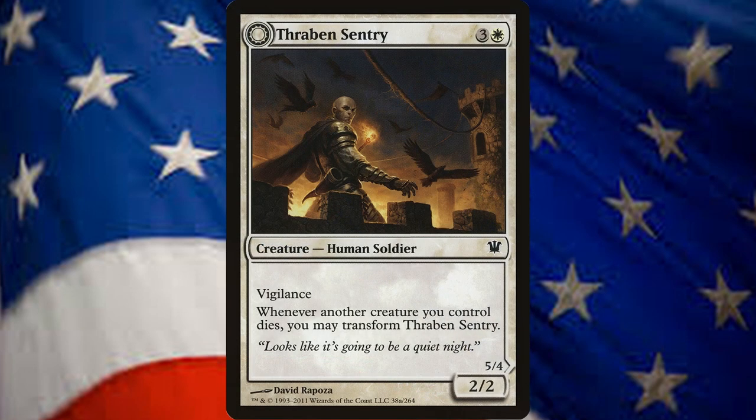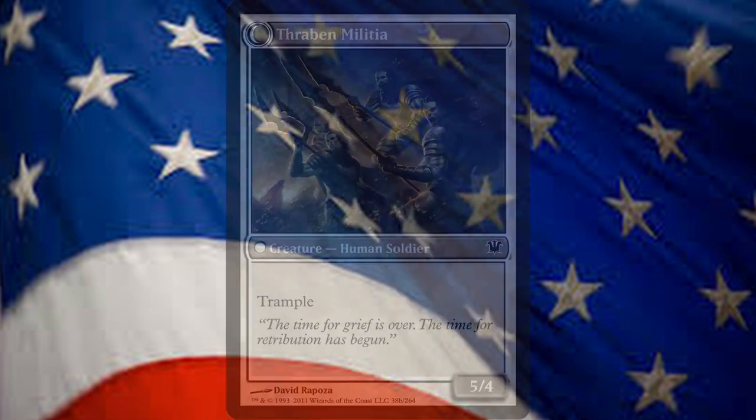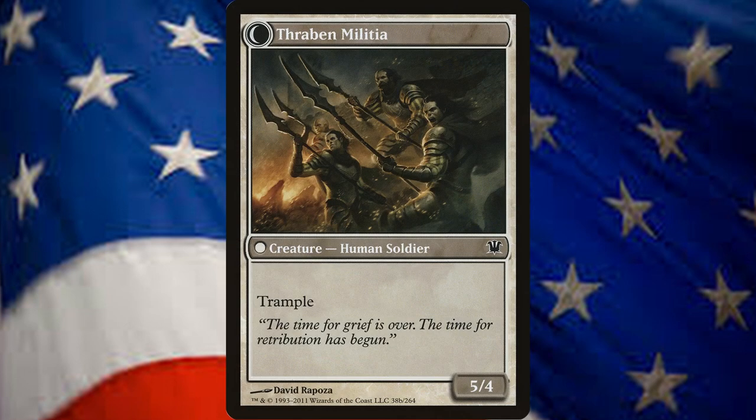Thraven Sentry is a 2/2 human soldier for 3 and a white that has Vigilance. When another creature you control dies, you can transform it into Thraven Militia, a 5/4 human soldier with Trample.